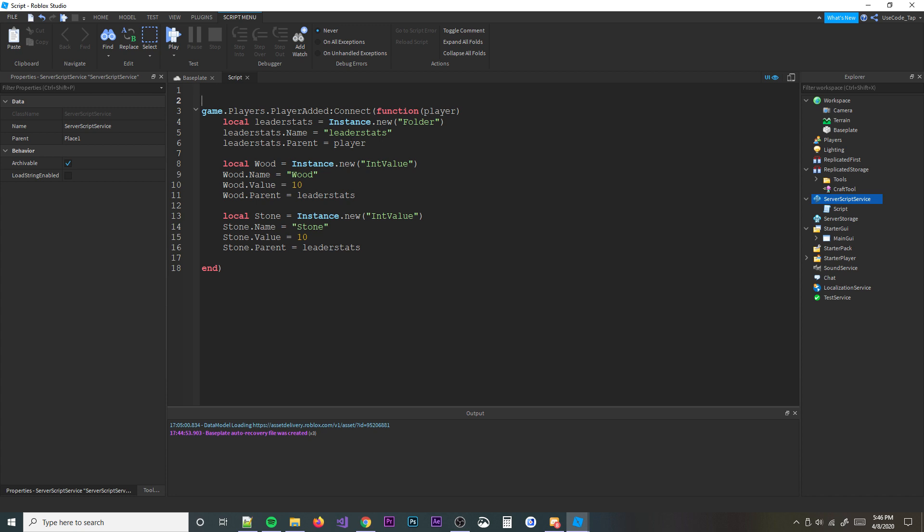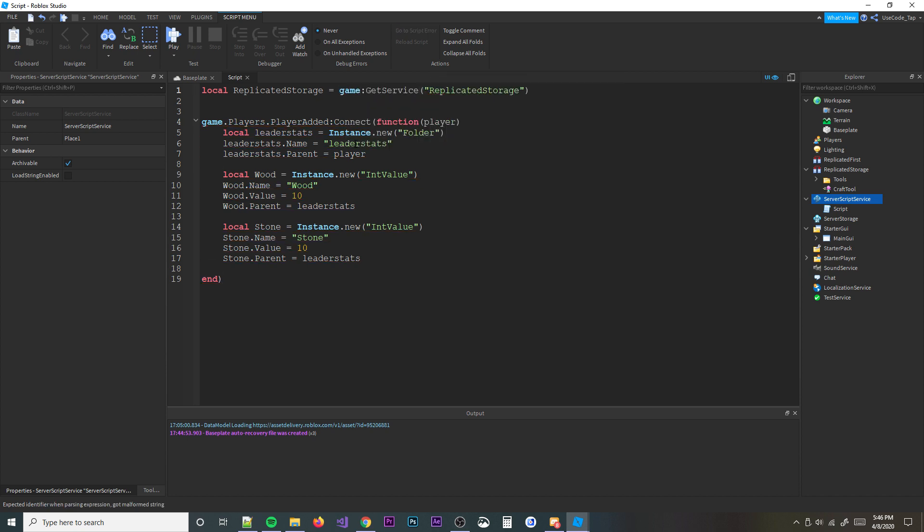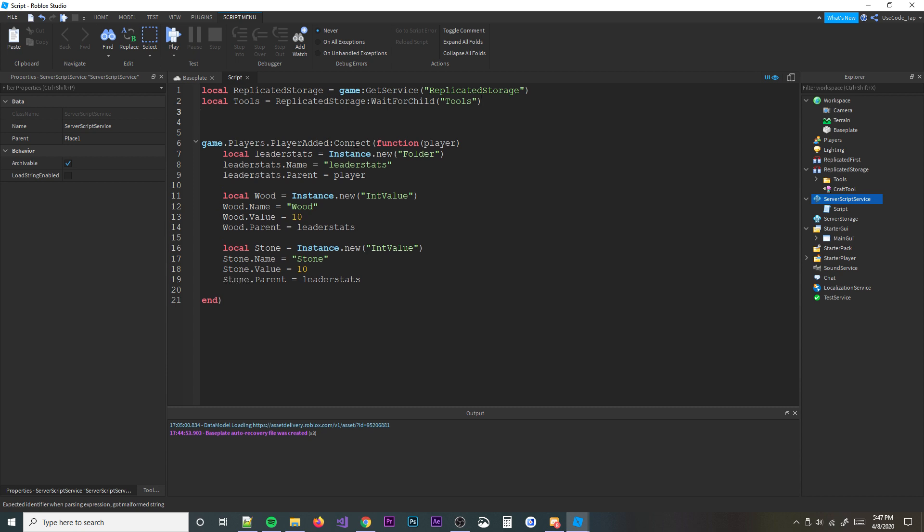Now let's define a few more things up here. We'll define replicatedStorage: local replicatedStorage = game:GetService('ReplicatedStorage'). Then local tools = replicatedStorage:WaitForChild('Tools'). And then local craftTool = replicatedStorage:WaitForChild('CraftTool') — that's our remote function we're going to use to make this work with FilteringEnabled.